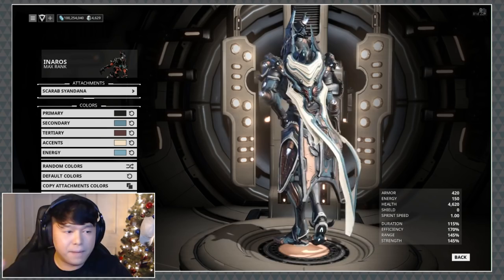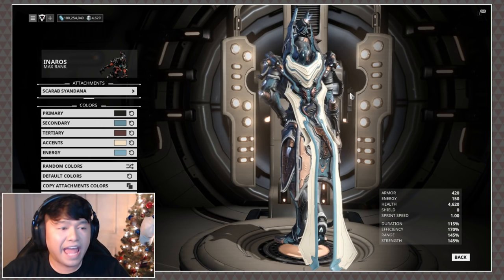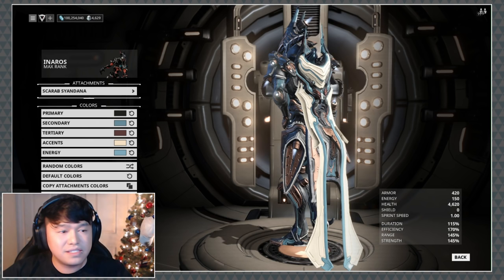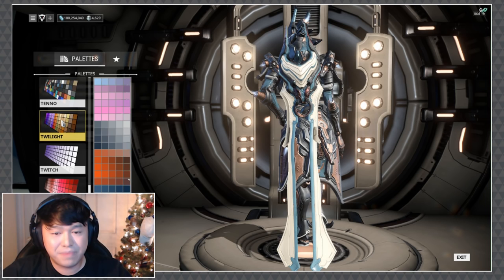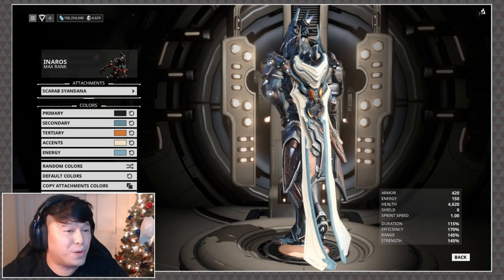The Syandana is mostly leather and I like the fact that they didn't make it completely absurd. I wish it were a little bit shorter, but that's just my aesthetic. It kind of reminds me of one of Wukong's alt helmet masks. The number one thing I'll ding them for is that the Syandana is not actually the same color as the skin — because if I match the skin color, it doesn't have the same metallic. That always crushes my soul, because those two do not remotely match.